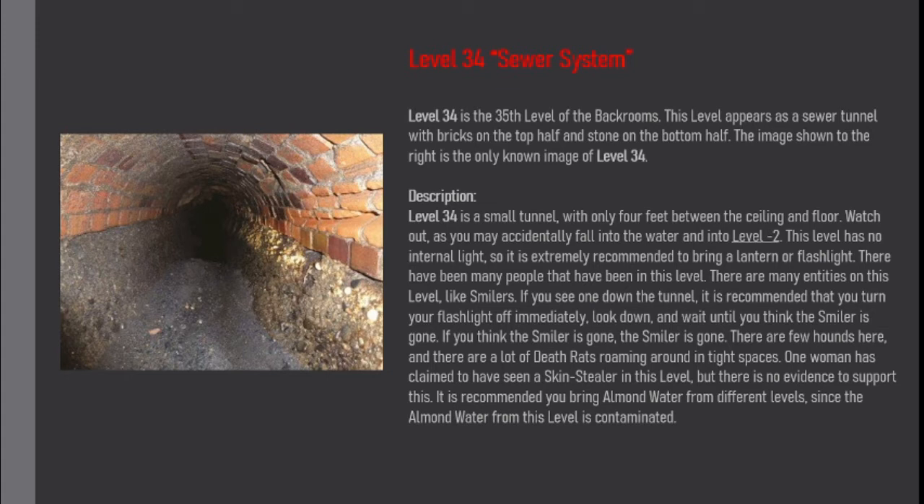There have been many people that have been in this level. There are many entities on this level, like smilers. If you see one down the tunnel, it is recommended that you turn your flashlight off immediately, look down, and wait until you think the smiler is gone. If you think the smiler is gone, the smiler is gone.